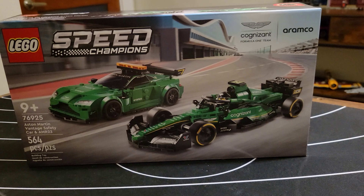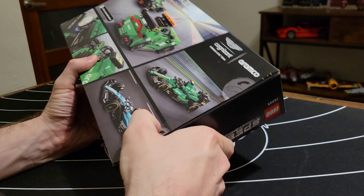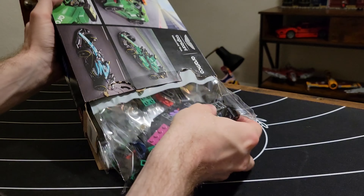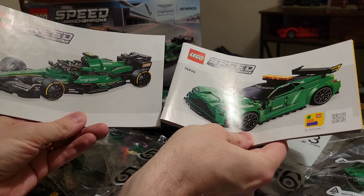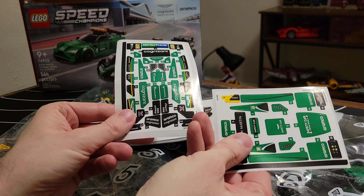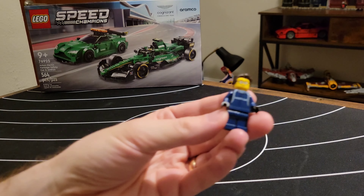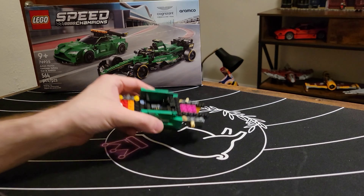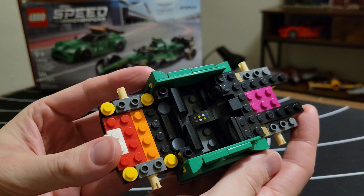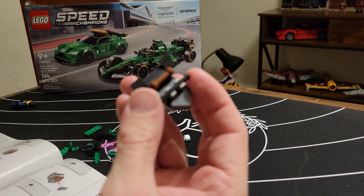Let's bust open what we can safely call the second F1 Speed Champions set of 2024 - you may also know it as the third Aston Martin Speed Champions set. Six bags, two chassis, two manuals, and two hefty sticker sheets. Bag one gives us our sultan of safety, who will help guide us through the build. Pretty standard Speed Champions set to this point, no crazy builds to highlight.